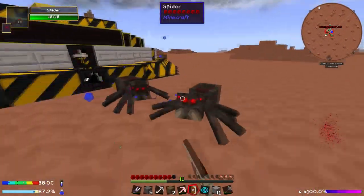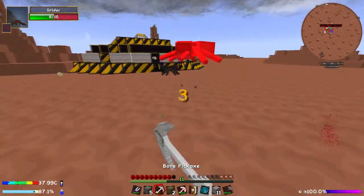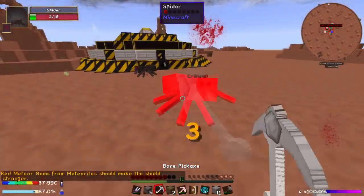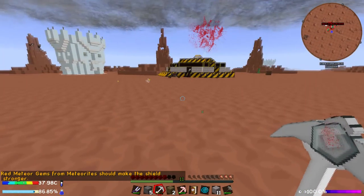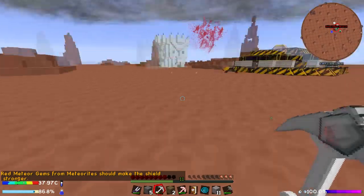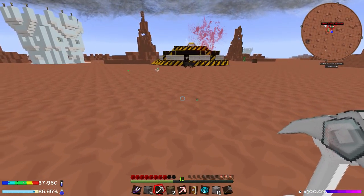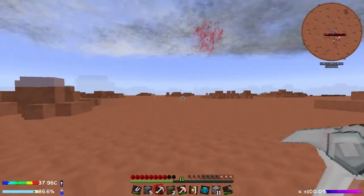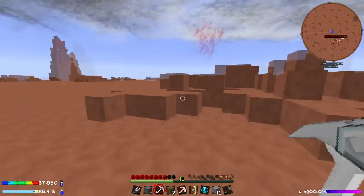I did not expect anyone to be out here! Get out of here. Red meteor gems from meteorites should make the shield stronger. So if we find some meteorites that have dropped already and we grab some red meteorites from them and add them to our shield, it should make them stronger. I didn't expect anyone to be out there.